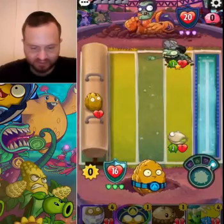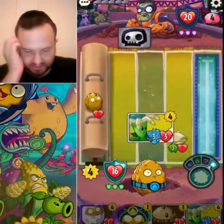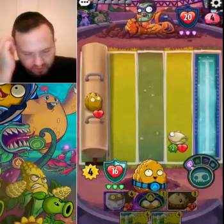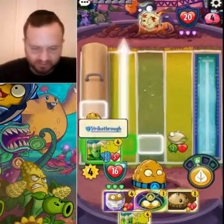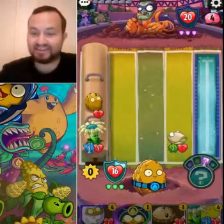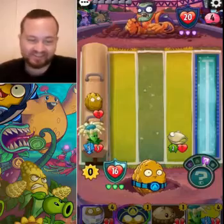His field is cleared and we have a lot of stuff we can do. We probably won't Mirror Nut yet — we'll do that a little bit later. We'll just do this now, this is a good play. Having the Boomerang protected like that is so good — it's Strikethrough, it's really hard to take care of.